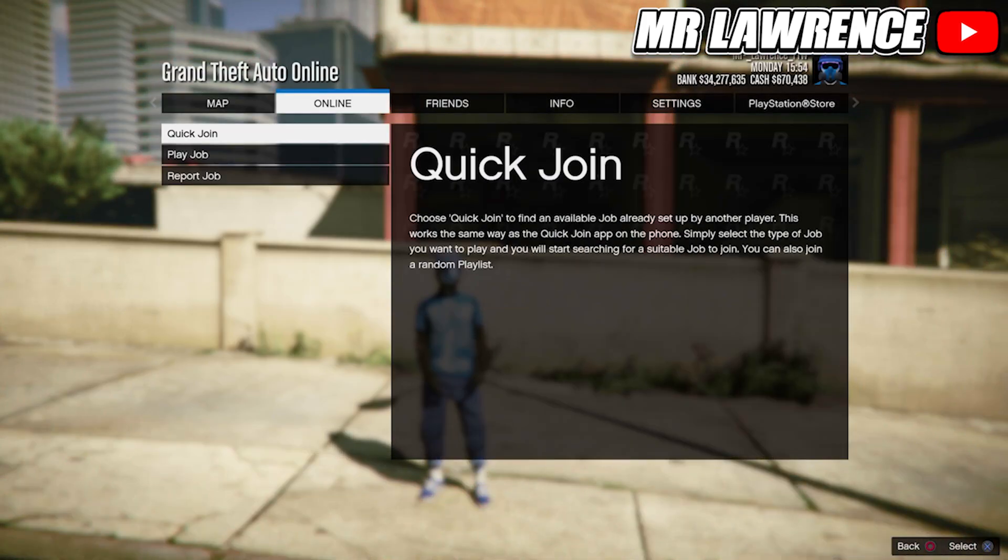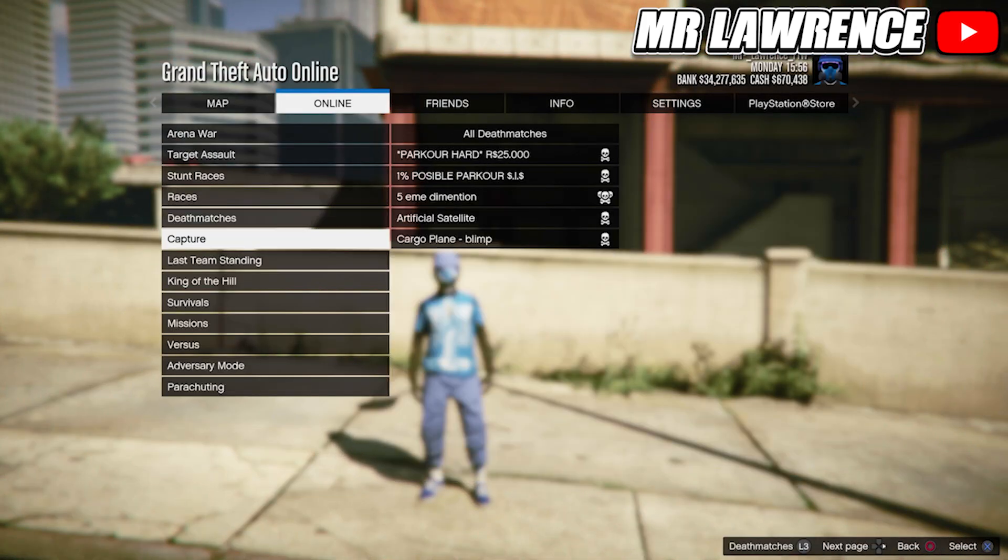Now open your Post Mail, go to Online, Jobs, Play Job, Bookmarked, then to Last Team Standing and start the job.